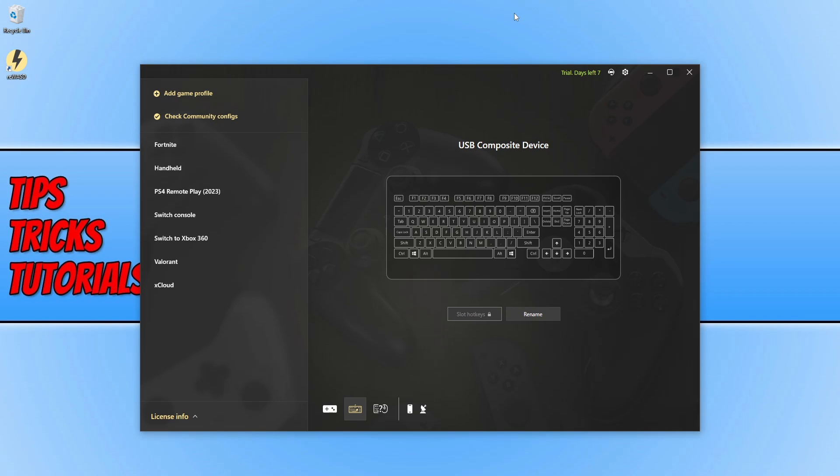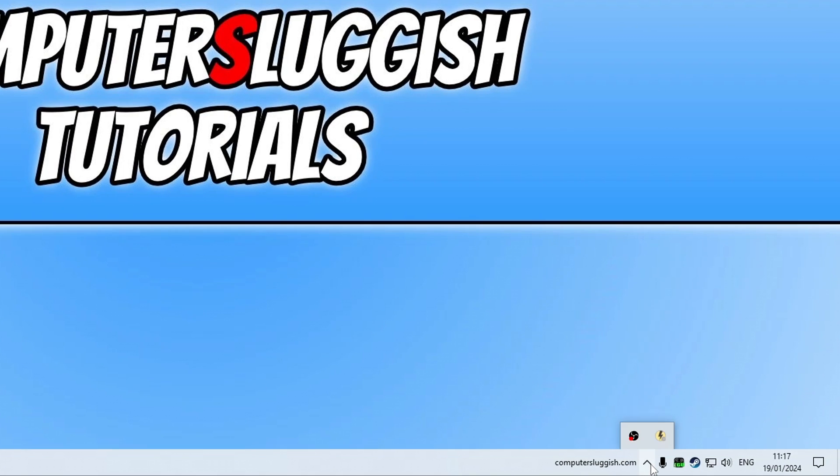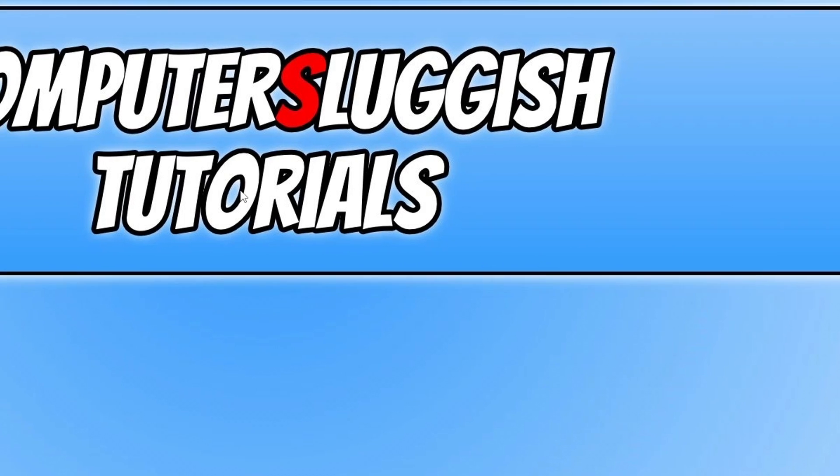Very often software running in the background can cause games to crash, such as Discord, web browsers and things like that. So just ensure you do have them closed down. Even though you might think that you've closed down the program, it might actually still be running. For example, if I click on the cross I think I've closed it down, but if I go down to my system tray and click on the up arrow it's actually still running. So just right click on it down there as well and go exit, then go yes, as you don't want it running at all on your computer. That also includes Discord and stuff like that.